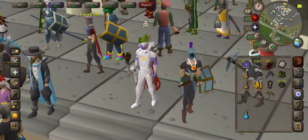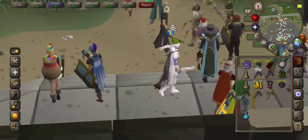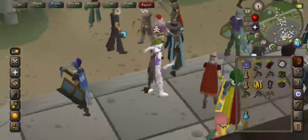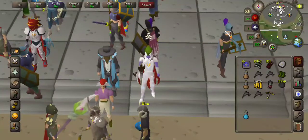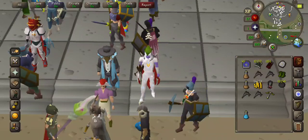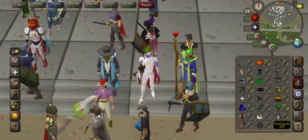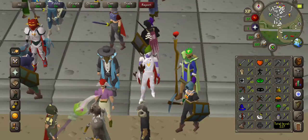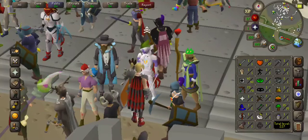That 99 mining cape looks badass — it's probably one of my favorite capes. So there it is guys: this is my 40 defense range build. It's really just a waste of money and time based on the PvP builds I've seen for range.